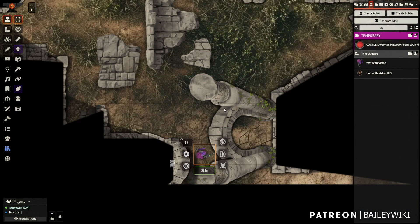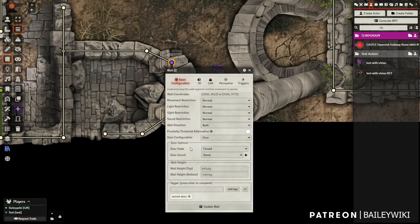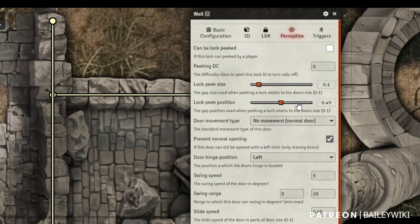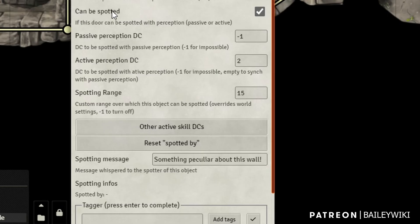I'm back in GM mode and I want to show you how we configured this. If I open this up, you'll notice I've tagged it as 'secret door,' although that's not necessary. What I'm using here is Perceptive — this isn't actually a Monks Active Tile trigger, but we're going to use it in a second to work with Monks Active Tiles. I've opened up my wall, which is really a secret door, and I've gone to my Perceptive tab. Perceptive is a module — it's free if you didn't know that. Under the options, what we haven't used before is 'can be spotted,' and I'm going to set that to yes.